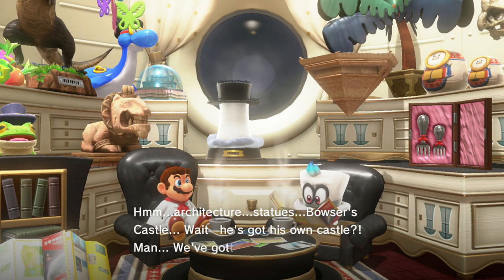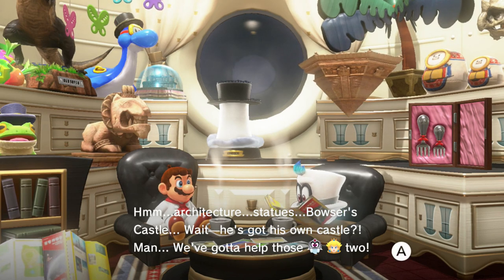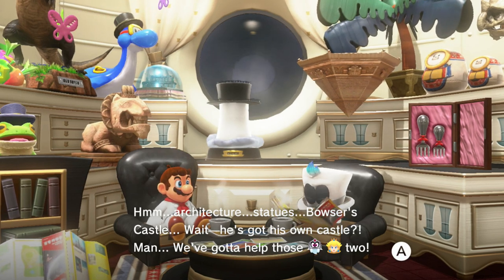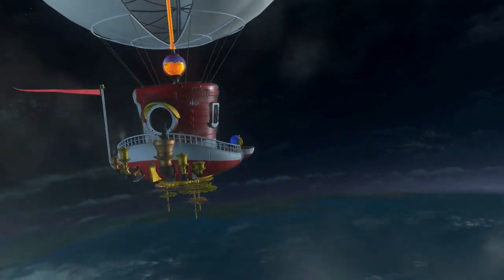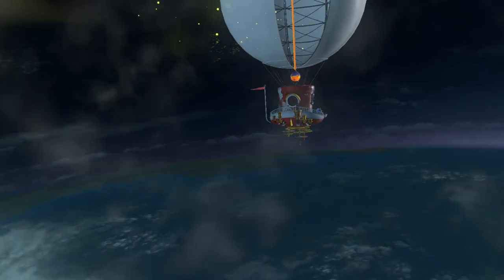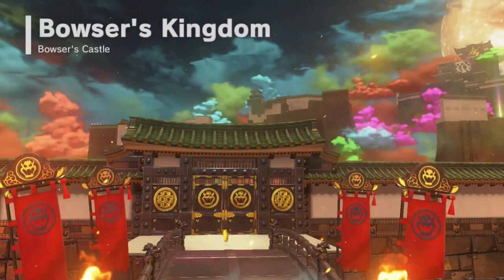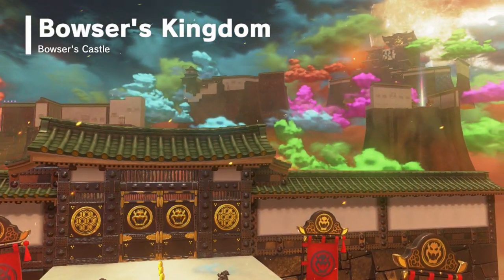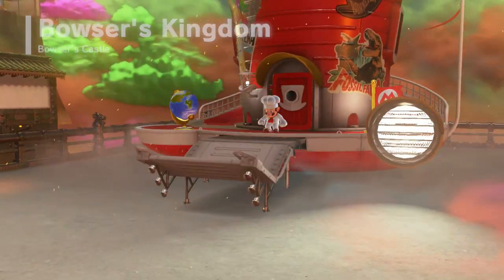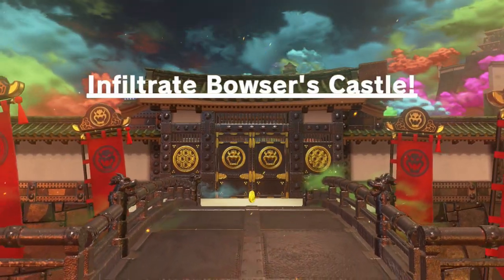Travel tip: to dive jump, throw your cap while in the air, then zoom straight into your cap and bounce really far — that's probably the most advanced move in the game. Well, there it is. Let's look at Bowser's Kingdom — architecture, statues, Bowser's castle. Wait, if he's got his own castle, he's got like 80 castles, man. We've got to help Peach too. I wonder how many castles Bowser's built through the years. Oh man — it's my favorite iteration of Bowser's castle in history. I guess I'll leave the Cloud Kingdom since this ruined my plans. We've got to infiltrate Bowser's castle.